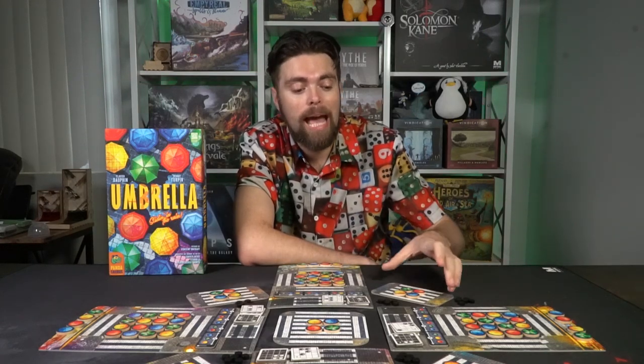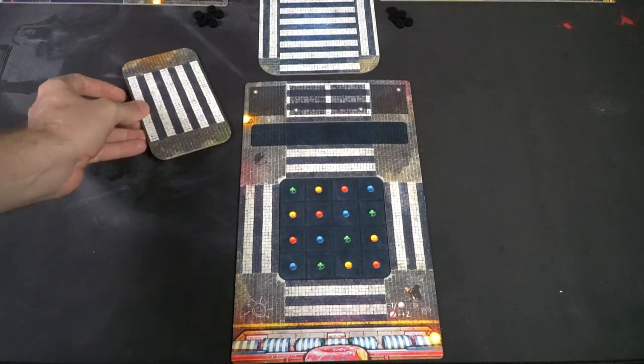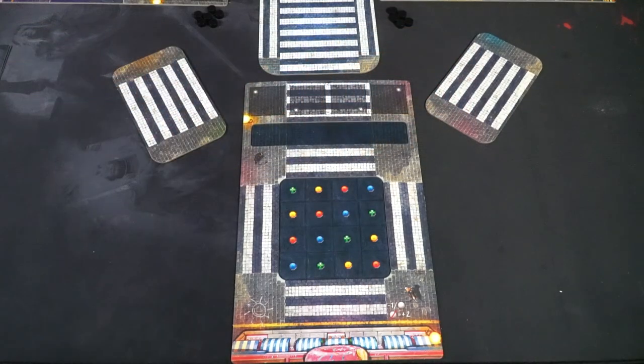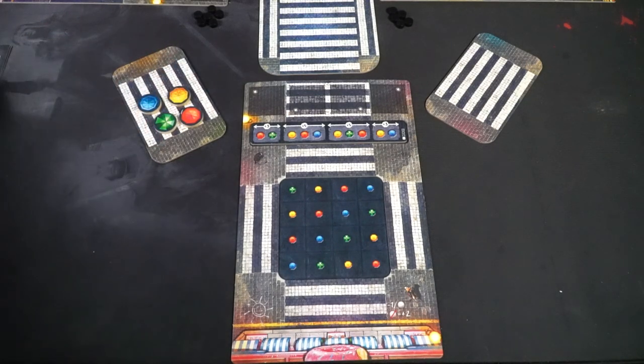The setup for Umbrella is quite simple but a little tedious. You'll place the main square game board in the middle of the table. Each player gets a rectangular board facing the vertical side, creating a plus sign with four players. Place every player's board in a corner, then add smaller rectangular boards on the outskirts between the players' sides. Based on the number of players, you'll use black circular discs needed to score specific point combinations — about 22 for a four-player game, with the rest set aside. Setup is slightly adjusted based on player count.